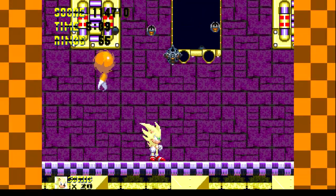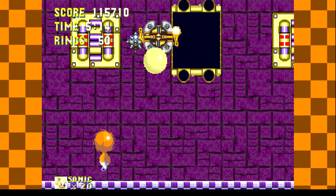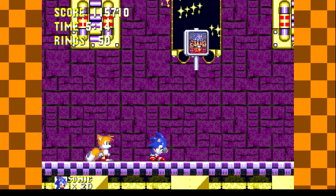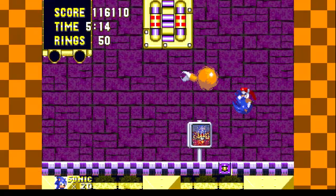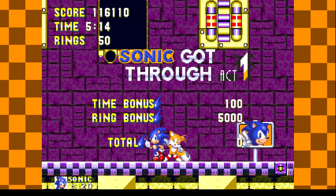This boss is really easy — you just hit it when the thing isn't there. And if you hit him like three times, the other one goes away, making it even easier. He's not too bad. That's the first act of Launch Base Zone done.